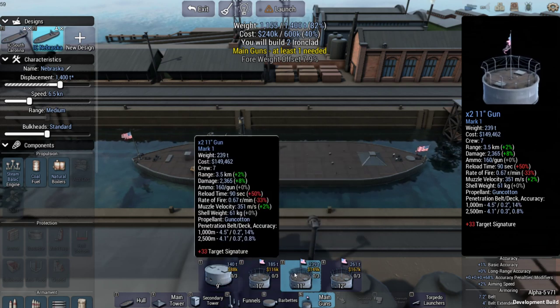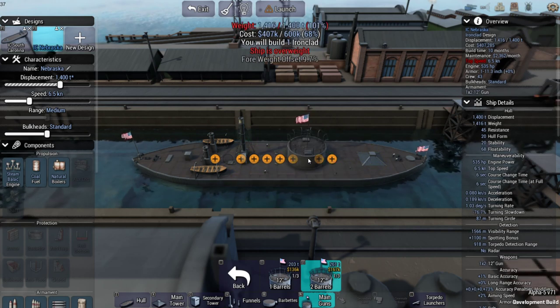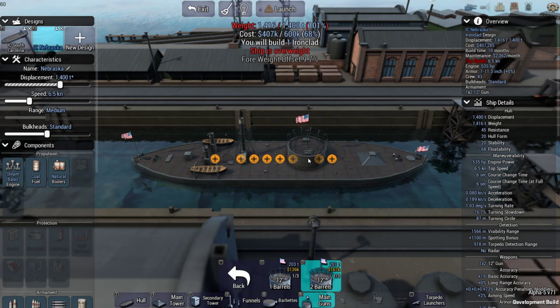We're going to go with the biggest turret we can — 9-inch, 10-inch, 11-inch, or 12-inch. We'll go with a 12-inch double. I think the Monitor had 10-inch guns, but let me look it up. The Monitor was 179 feet long, 987 long tons of displacement, so we're a little bigger than that. It went six knots and had 11-inch smoothbore Dahlgrens. So there you have it.